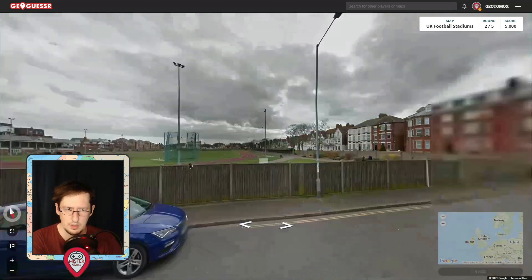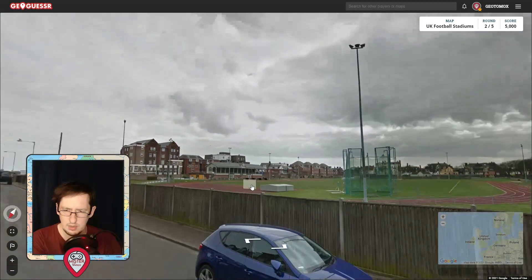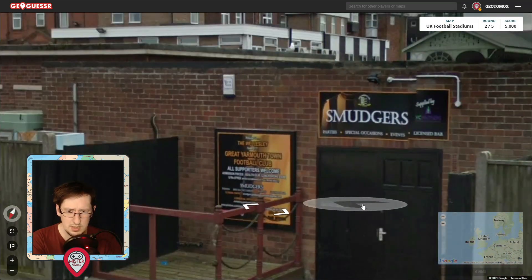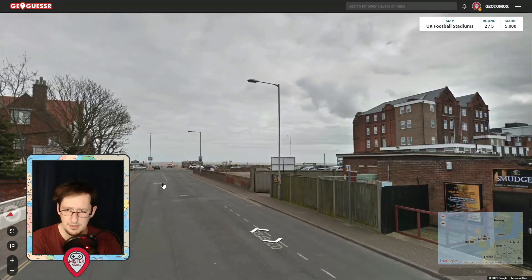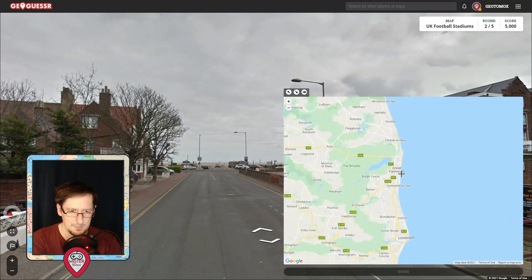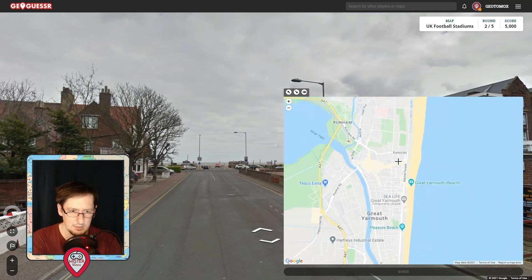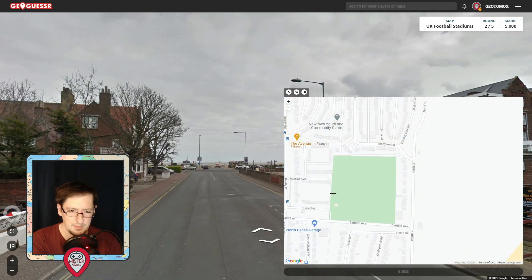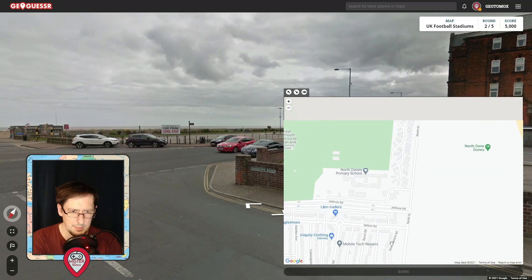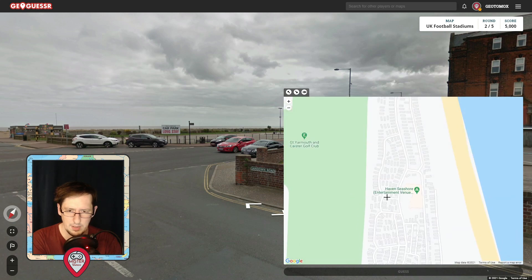Okay, where are we now? This looks like it could be a seaside town. That can't be the stadium. This could be a fun one — we're by the sea, I can tell you that much. Great Yarmouth. We are right by the sea, so let's go to Great Yarmouth, which is over here, literally right by the sea. What road are we on? This is Sandown Road — this might help us a bit. But we are literally... blimey, this is going to be hard.